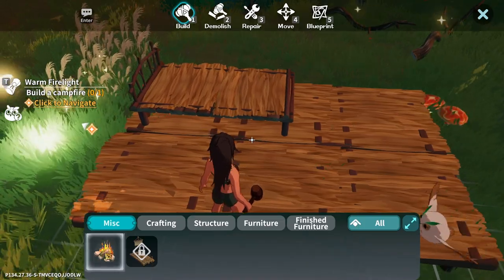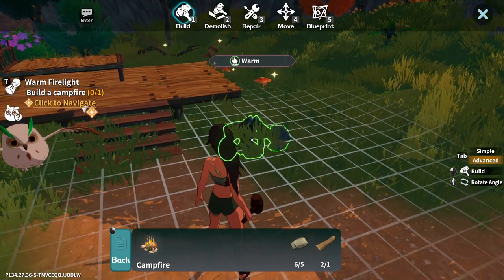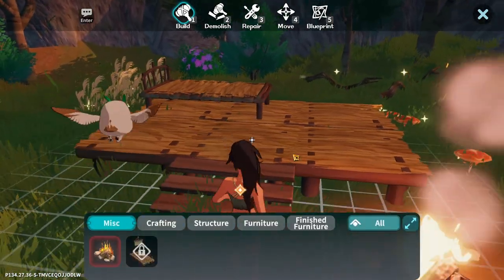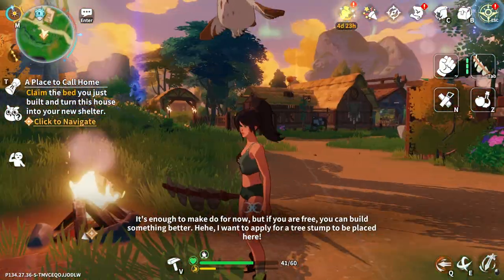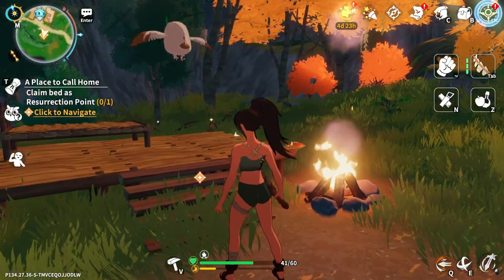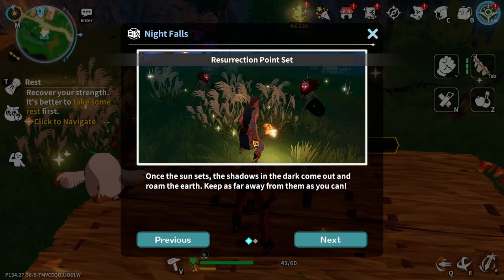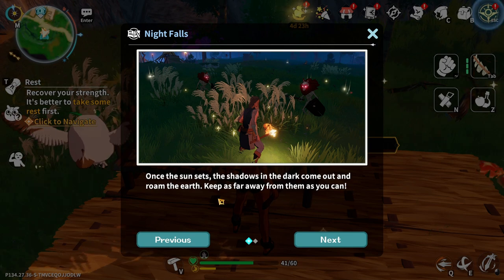Do I need a campfire? I'm gonna burn the place down — let's put it outside. Am I done? I'm done! Claim the bed as my resurrection point. Set the resurrection point. Once the sun sets, the shadows and monsters come out and roam the earth — keep as far away from them as you can.